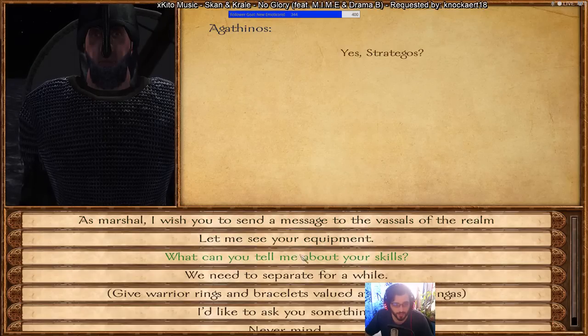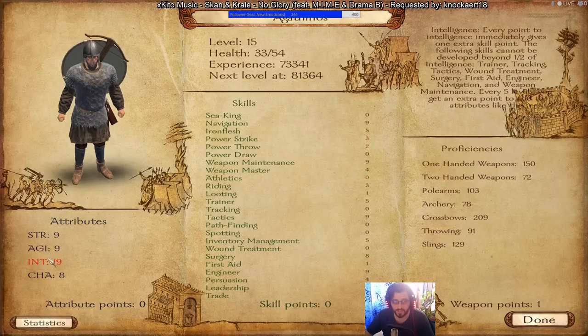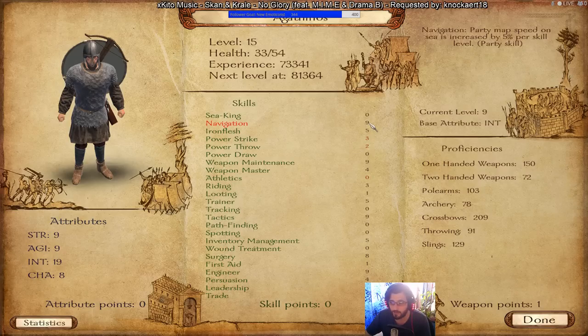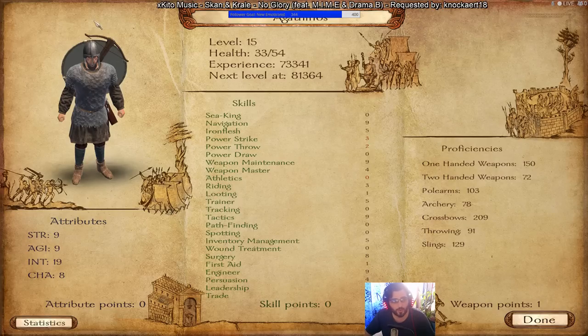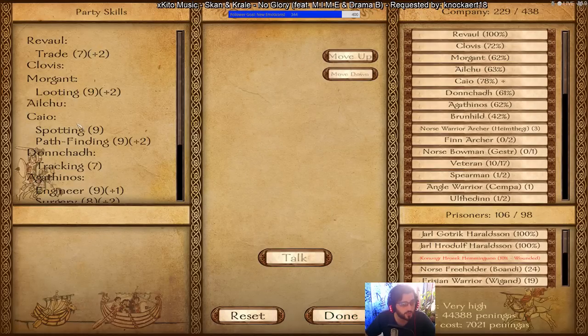Agathenos is your engineer — he's amazing. He starts with Engineering 9, Tactics 9, and Weapon Maintenance 9. I also specced him as my navigator, so he has Navigation 9 — that's an Intellect skill. I also specced him into Surgery since he had extra skill points. Build-wise: heaviest armor with a crossbow and sword and board in the back line. Try to keep him safe. Very, very good character.